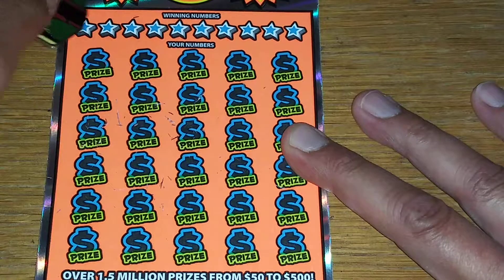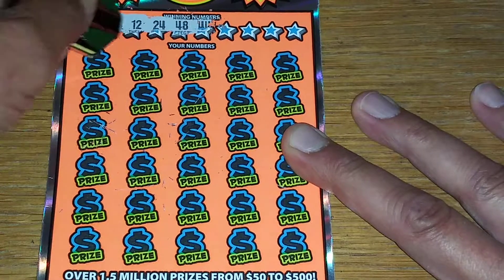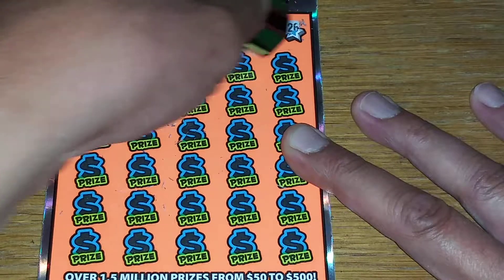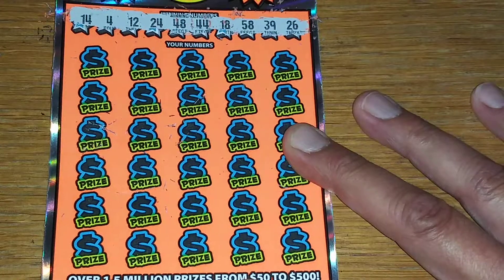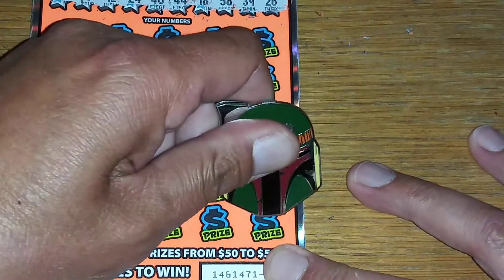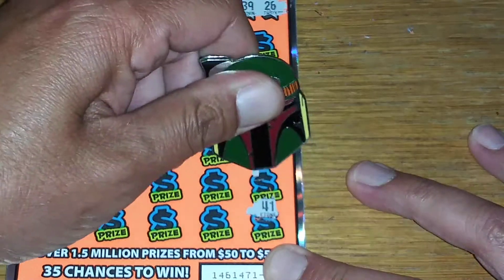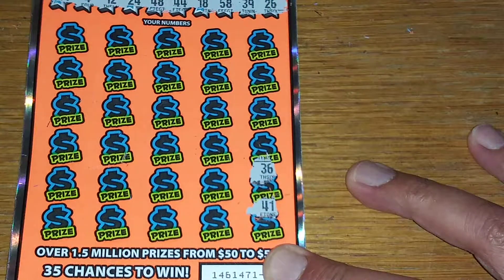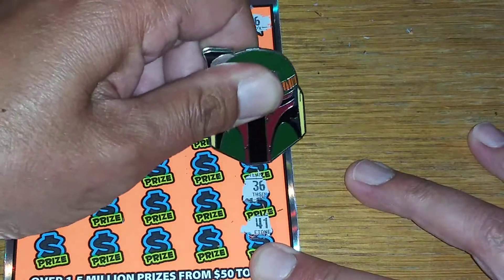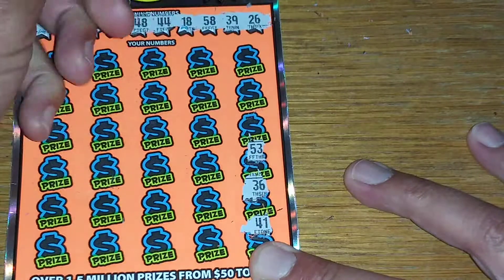Let's see what winning numbers we got: 14, 4, 12, 24, 48, 44, 18, 58, 39, 26. Now scratching: 41 — that's a reverse — 36 not there, got a 130, 58 — got a win? No, man, that sucks.